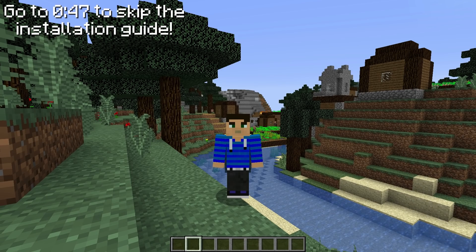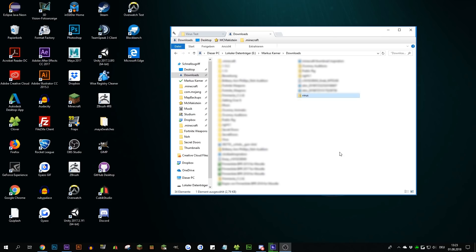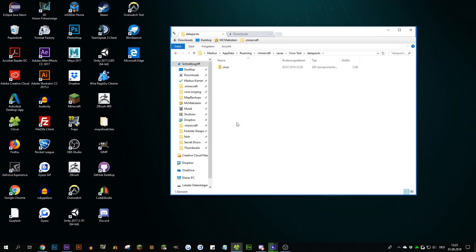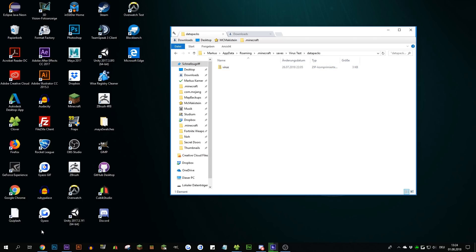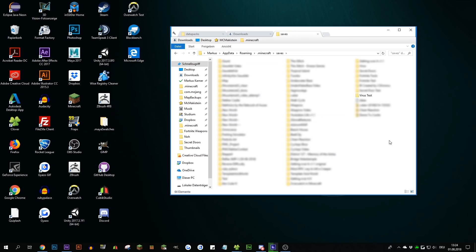If you want to use them in your own world, head on over to my website and download the zip file you'll find there. Copy it and paste it into the datapacks folder of your world. If you don't know how to get there, just press Windows and R, type %appdata%, go into .minecraft, saves, and then whatever your world is called.